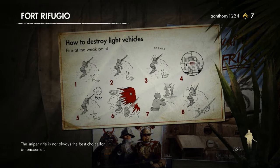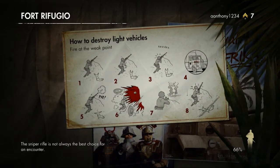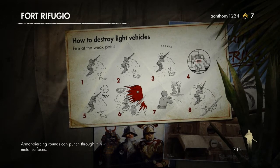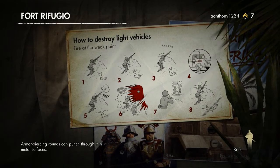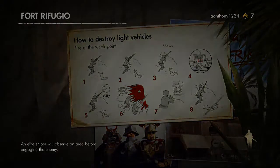So, how to destroy light vehicles: you're running, you're looking, you see a vehicle, you shoot the red thing — boom — and you walk away. Epic stuff. That's how you do it. I love these little cards; they are so cool.